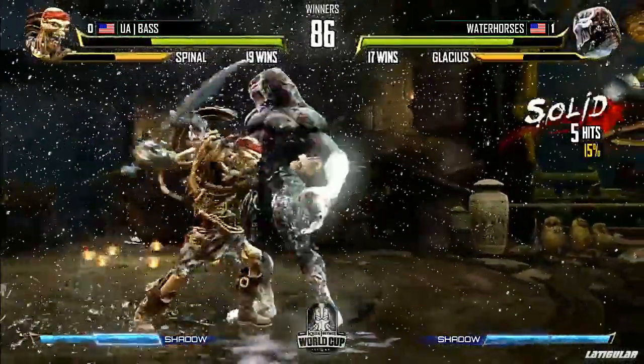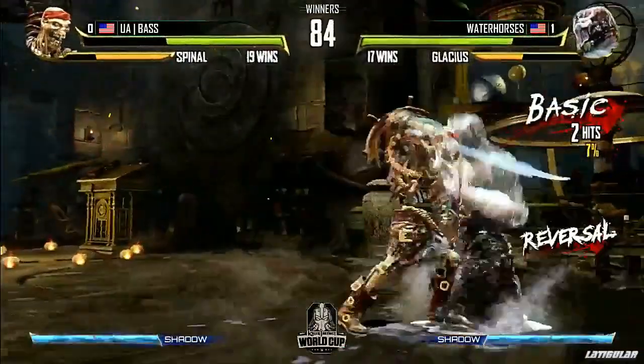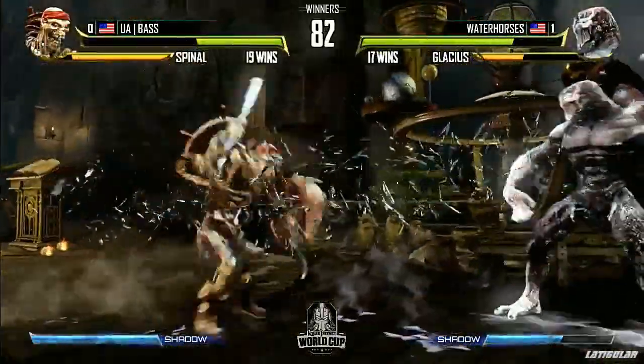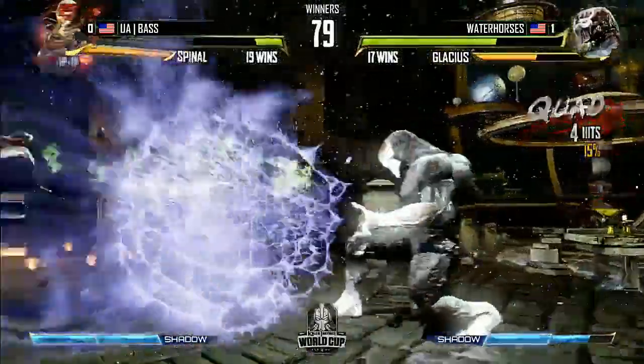I like that patience from Water Horses — just have the hail following behind you, watch what they do, see how they react, and use that information for the next approach. He's wiggling over that heavy puddle punch and sliding under the shadow hail often, and I think Base is not respecting it. You cannot slide in like that when he has hail. He gets through.